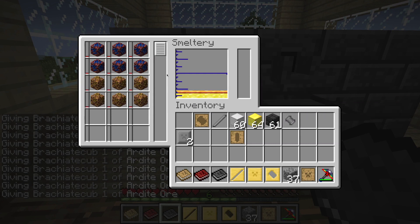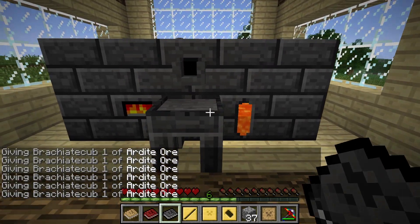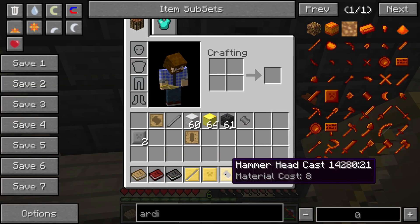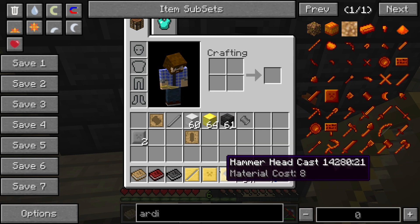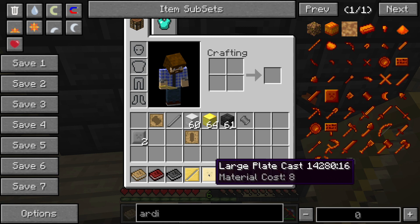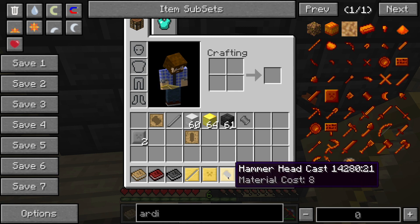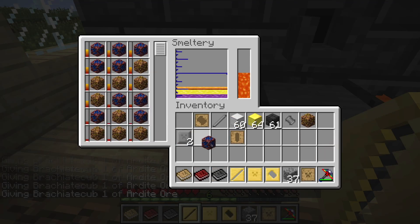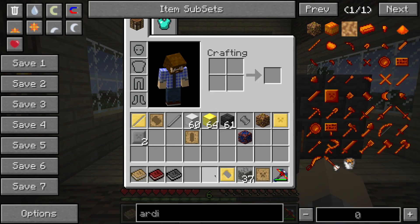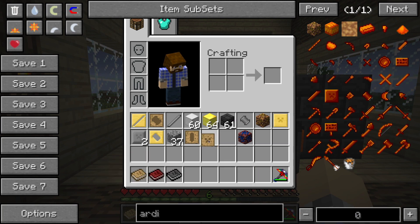Throw that in the smeltery and now we wait. I didn't even consider the fact that we'd have to wait on this. I just remembered these things have a higher material cost than we initially thought: three for the tough tool rod, eight for each large plate — sixteen total since we need two — and eight for the hammerhead. I know there are naysayers who'll say you'd never build a whole tool out of Manyullyn in-game, and you're right. But this is a tutorial — just for kicks.